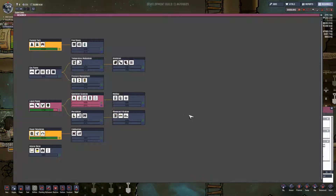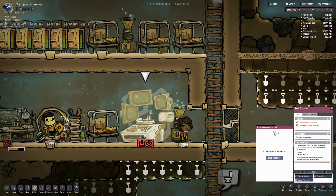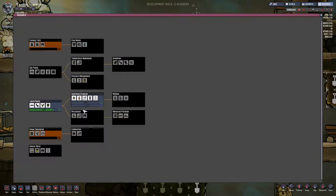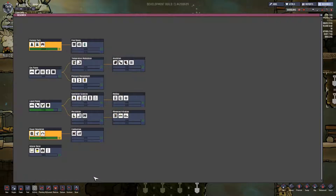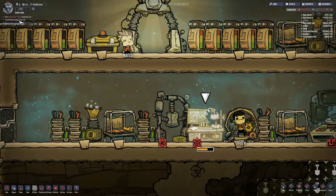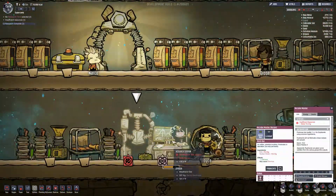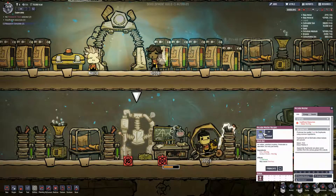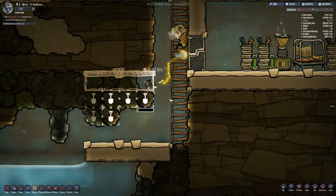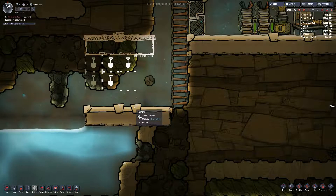Okay, I'll try this. We'll try this. Research center idle. Did I not select the research? Oh, it's still going. Insufficient resources. What do I need for you? Water. Right. We were getting back to water.